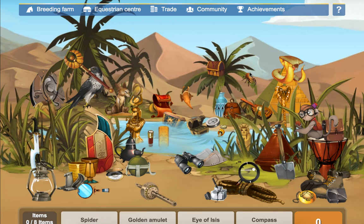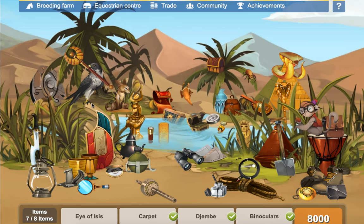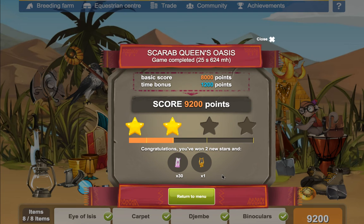I hate this scene because it's just full of everything. Spider, golden amulet, eye of isis — well I don't see that. Compass, where's the compass? There's the compass. Mischievous monkey, carpet, binoculars, the drum — before we forget it. Now where's the eye of isis? Oh, it's this big massive thing that I couldn't see. Yeah, there we go.